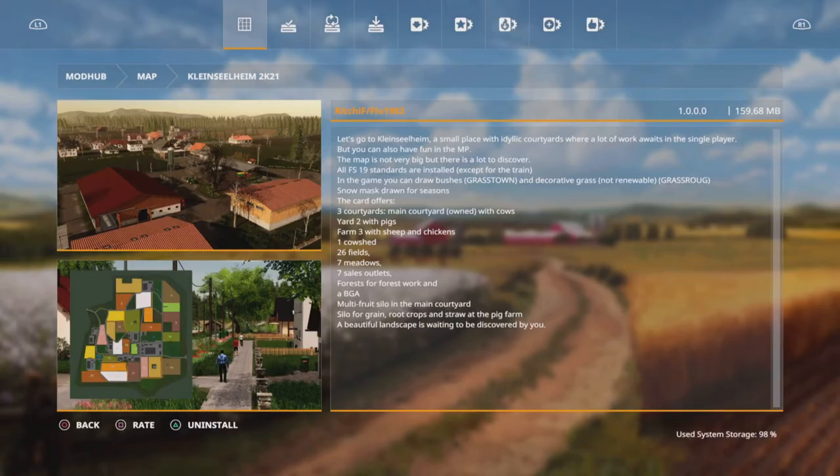This is Klein Silheim 2K21 by Richie F and Flow 1983. It's 159.68MB to download. There are two required mods for this map: the BGA 300KW by Caster and LSMC, and the Composite Machine Sheds by Vertex Design. These will automatically download when you download this map. We did have a Klein Silheim back in January by Spezi 2.0 Modding, but that's no longer on the mod hub — these guys appear to have taken it over and revamped it into a better version.